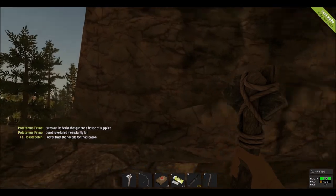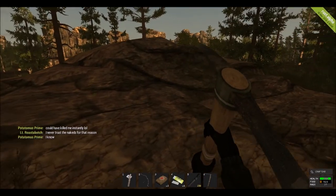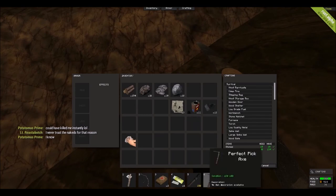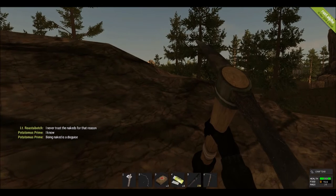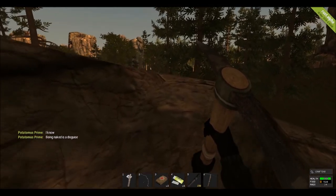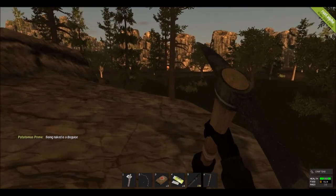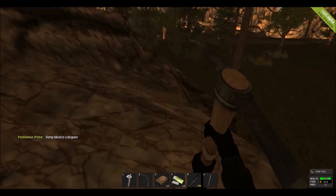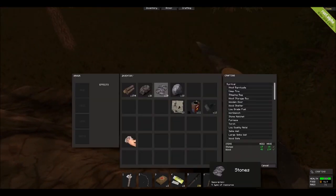I want to see what this perfect pickaxe does. Can't mine that. Perfect pickaxe — ugh. I need to find a stone reservoir. I sound so awesome saying that word — reservoir. I want to see how fast this stuff can break stone.